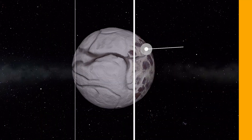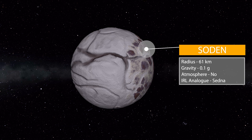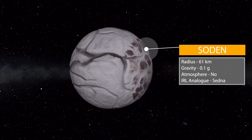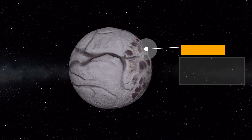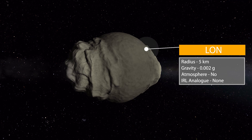We then move on to that really irregularly orbited world of Sodden, which just looks gorgeous — I think the most beautiful of all of them. It has a radius of 61 kilometers, gravity of 0.1 g's, no atmosphere, and its real world analog is Sedna. It also has our final celestial body: the moon Lone, which is back to being tiny at five kilometers in radius, gravity of 0.002 g's, no atmosphere. Lone actually doesn't have a real world analog — it's the only one in the pack without one.